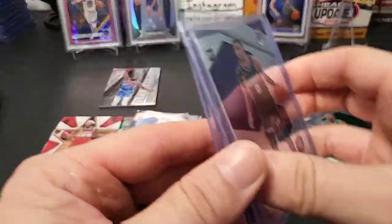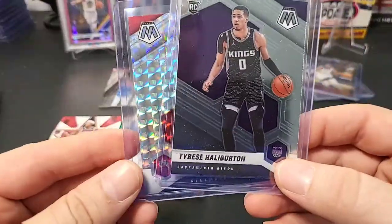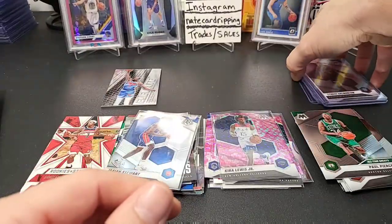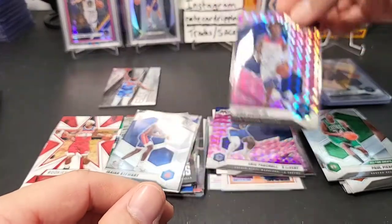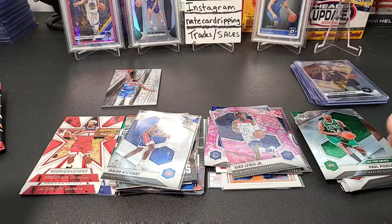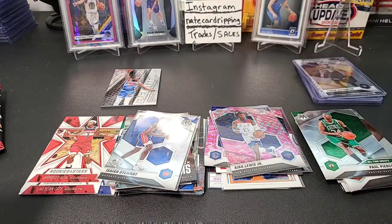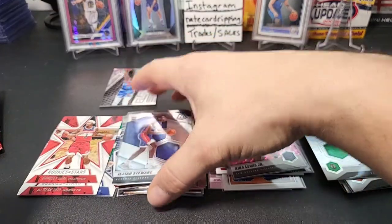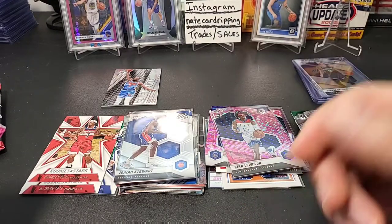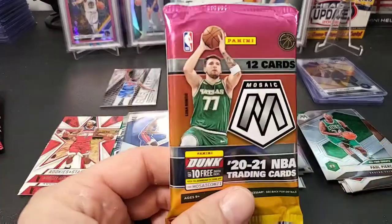Alright, that's going to conclude it. Let's do a quick recap of the Mosaic. We got the Tyrese Halliburton and the Patrick Williams Mosaic silver — those are the two best cards in my opinion — and then the Kira Lewis rookie pink camo. Not bad at all. I would definitely pick up another one of these if I found one. Especially the Chronicles — if you want rookies, look at the stack I got. Great for a collection. Hope you guys enjoyed it — please like, subscribe, and comment. Stay safe out there and keep on ripping!